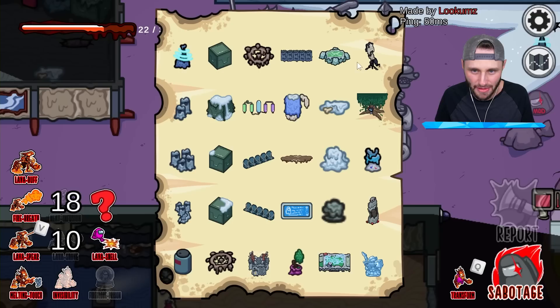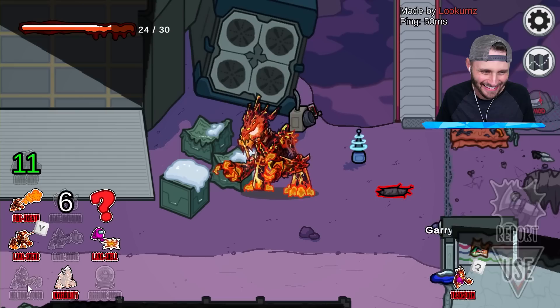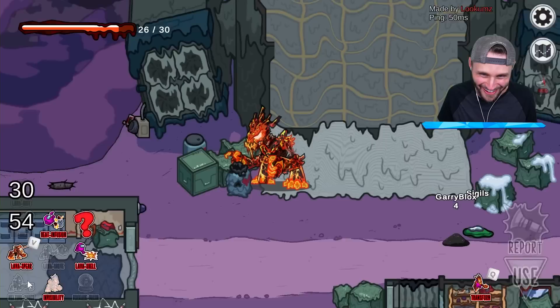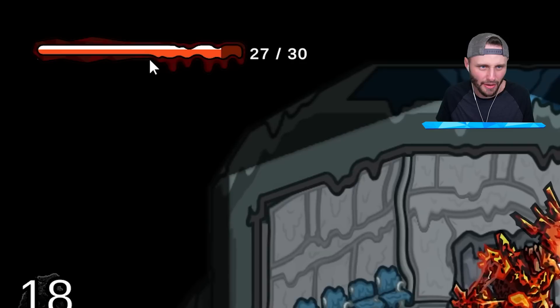Look at the list — it looks like everything is melted except for dropship. Let me do lava buff, melt that. That's been melted. Melted. Gary — melted! Melted all of it. Look at dropship — look at the engines of dropship, that is insane! I can melt the thingies too. Let's melt these. 27 out of 30 — let me go put somebody in a thingy.